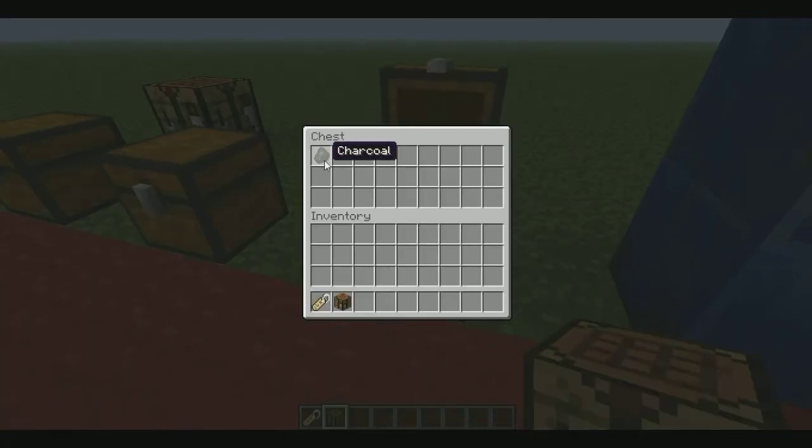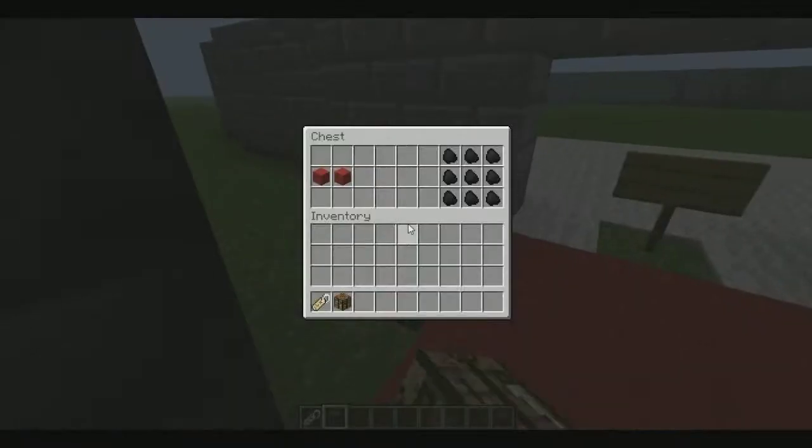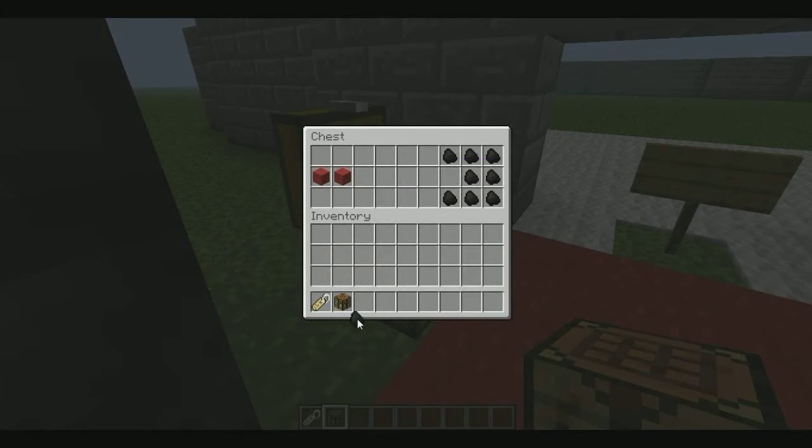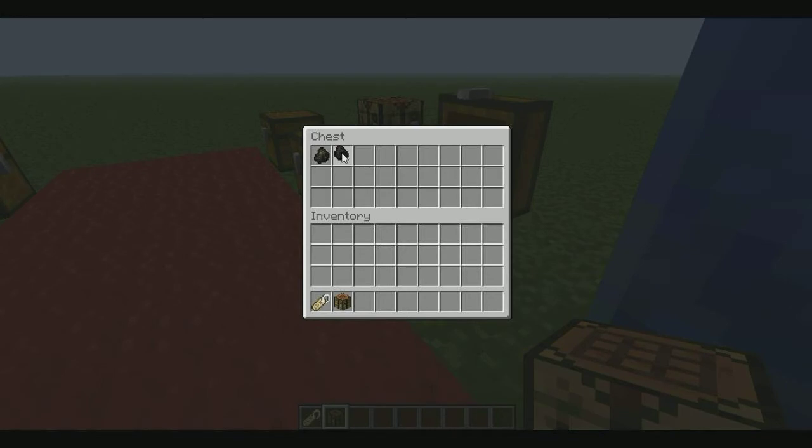Next, the charcoal looks different now — it does not look like coal anymore. Over here, this is what coal looks like — I'll take one for reference. And this is what the new charcoal looks like. As you can see it's quite different; it actually looks like charcoal.